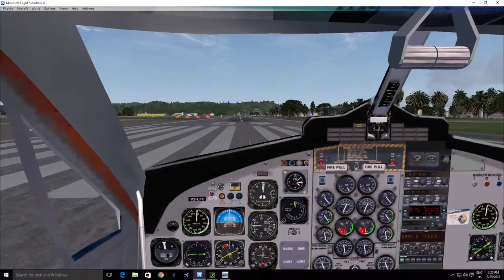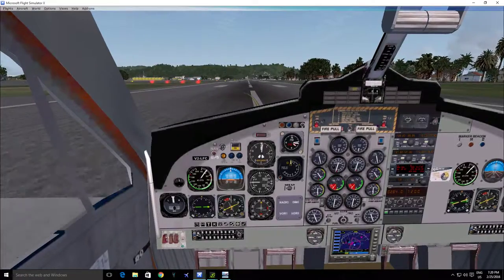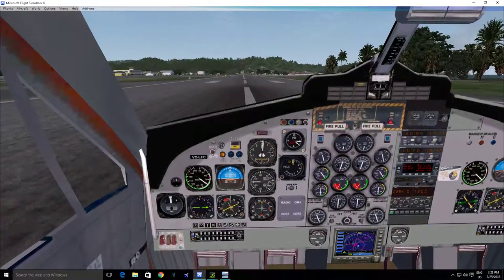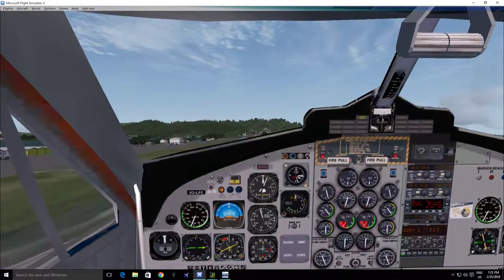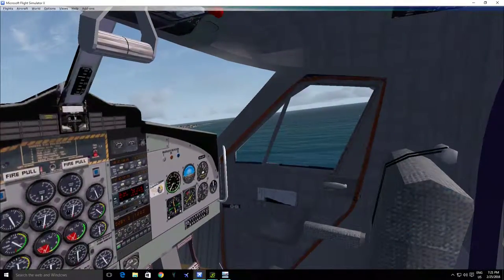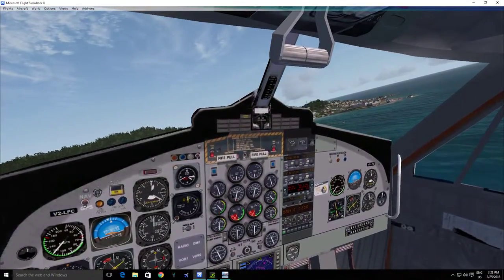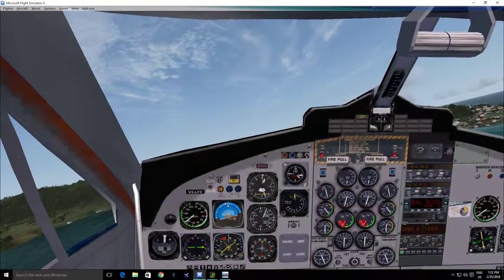We'll go ahead and set our takeoff speed and get on out of here. I'm also very professional with my call-outs, so you'll hear: 80 knots, V1 — and up and at them. Beautiful departure, very good departure. We glance outside and we'll make our turn. Go ahead and put our flaps up. And there we go — beautiful.